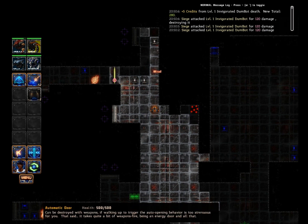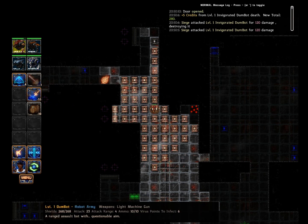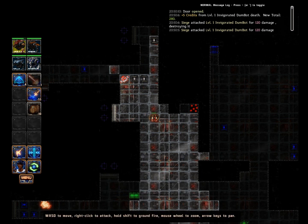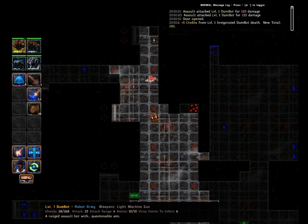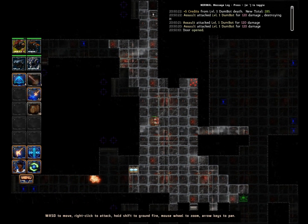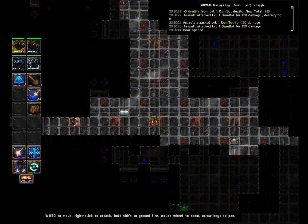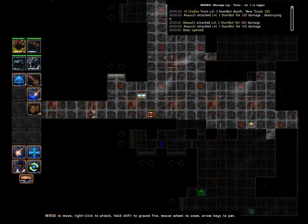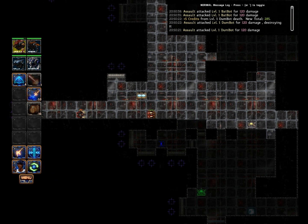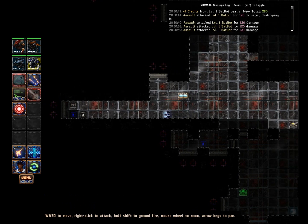Siege bot, how much damage do you do? Not enough to kill, but we can kill with an assault rifle. I keep forgetting, you guys miss a lot. Use your light machine gun. You want to use the longer range shots if you can, because taking damage is tantamount to suicide in this game. If you can avoid taking as much damage as possible, you'll win this game hands down.